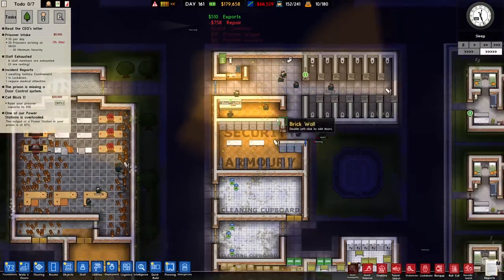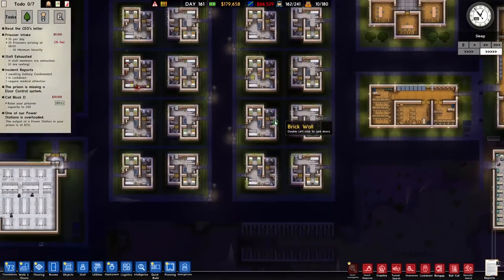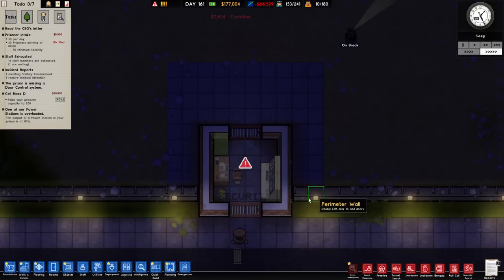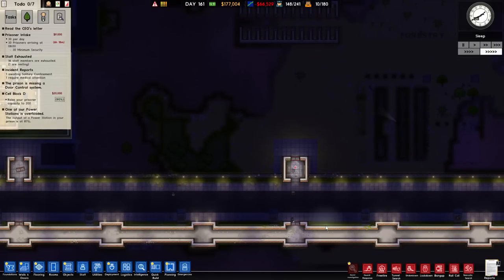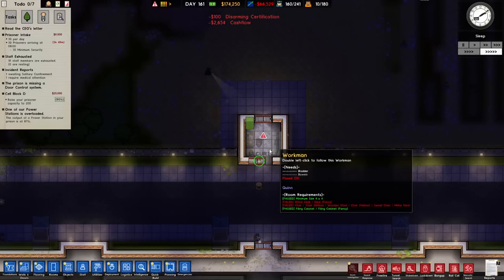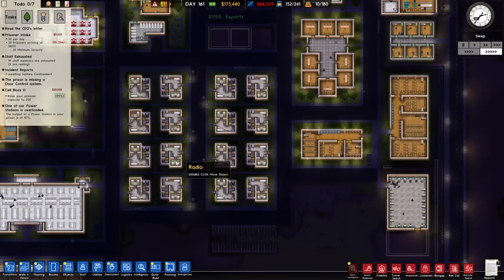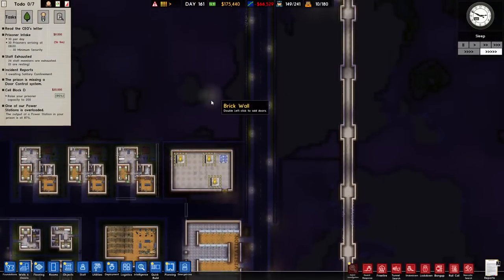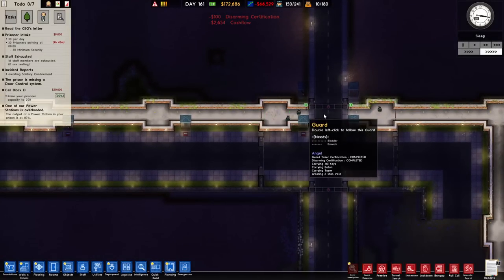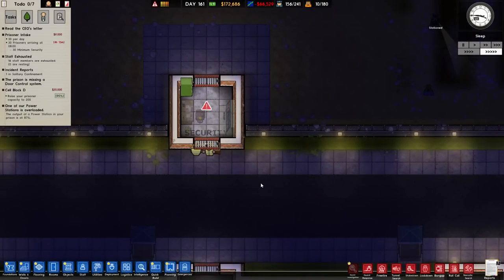I've definitely got room up here to add in some more CCTV and some more phone tapping, which would be good to get more information on the prisoners. We have seven hours remaining before we take our next load of 30 minimum security prisoners. How it works is we're going to have someone stationed at the security CCTV monitor, and also get someone housed in there at all times. So there'll potentially be two security guards in each little area, and if anyone manages to get through they've still got fences and more doors to break through.